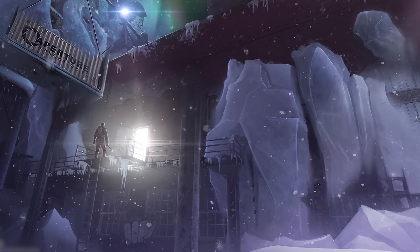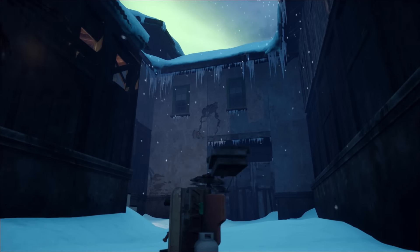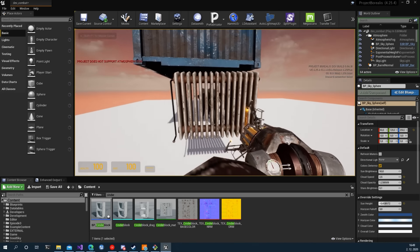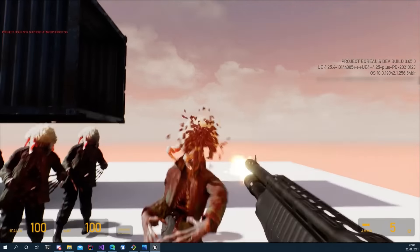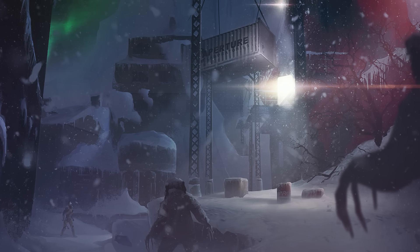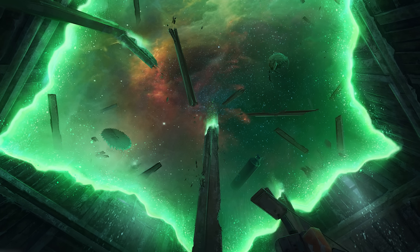One of these early milestones we set for ourselves was what we originally referred to as Ravenholm Revisited. This exercise allowed the team to simultaneously develop multiple core Half-Life 2 features and stylistic choices while refining them with modern engine technology in a familiar setting. Through this process, we've decided to take a few artistic liberties to help convey the atmospheric narrative direction we're headed in with Project Borealis.